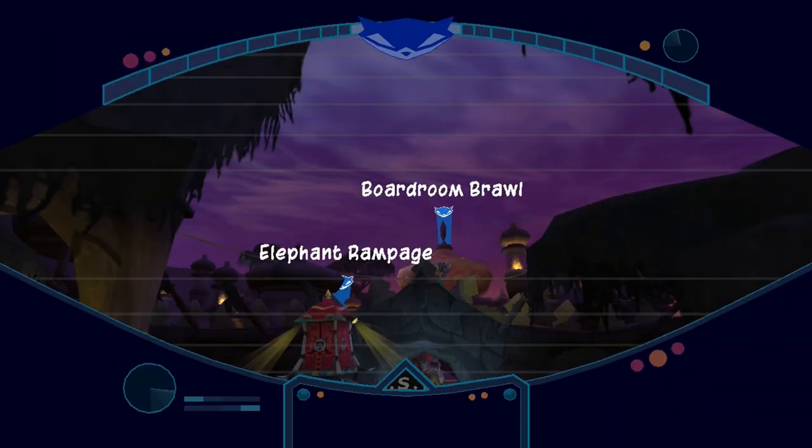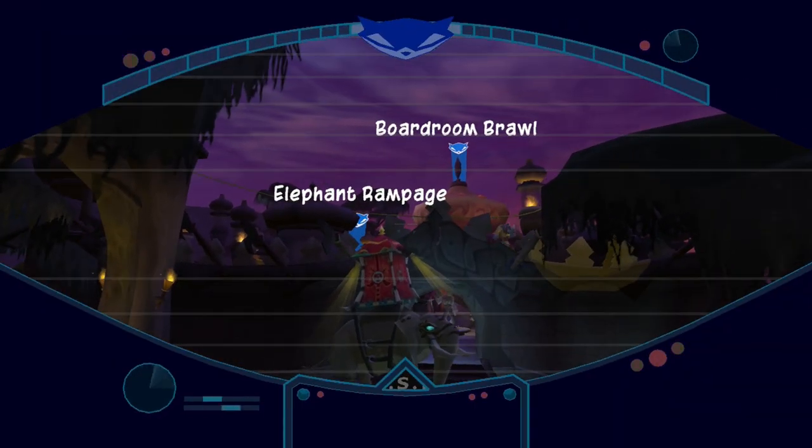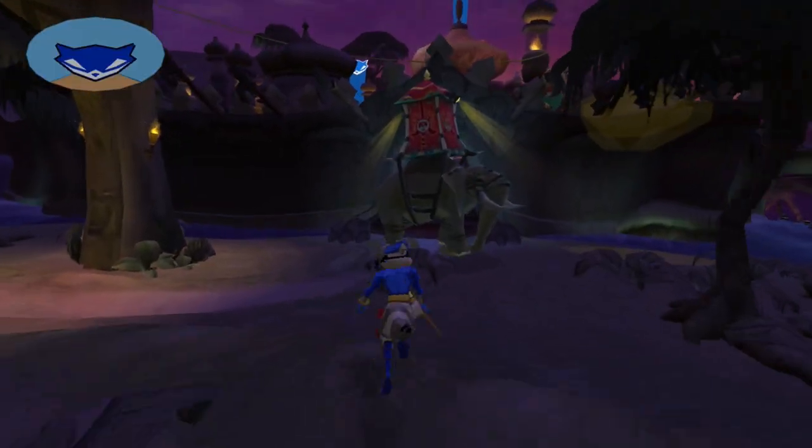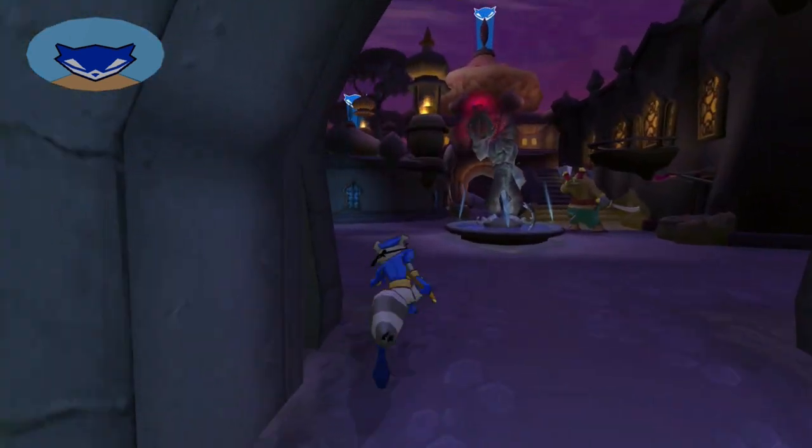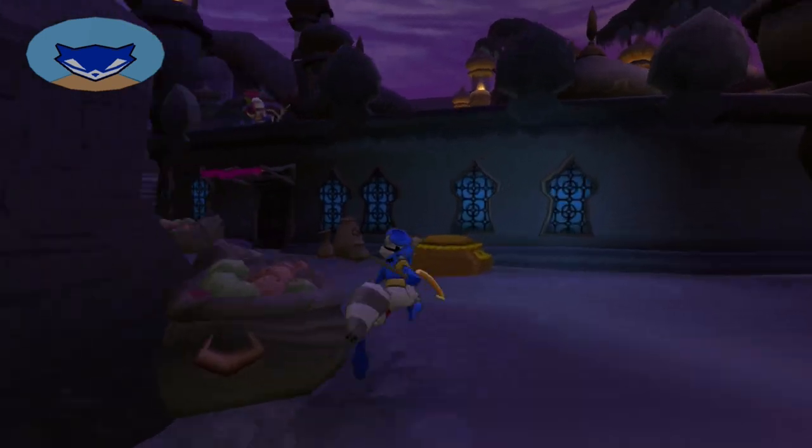Now, I want to do the Elephant Rampage mission first. Boardroom Brawl, as I said before with Bentley, is the mission that will throw us way out of the way once we complete it, so it's best to save that for last, so that way we can just immediately go to the briefing afterwards.